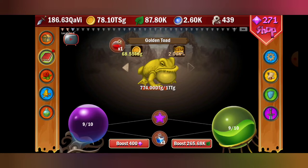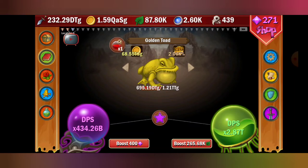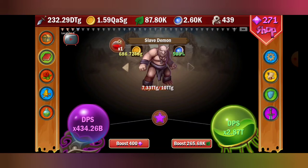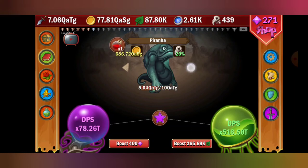Let me show you the power of this — I just got Tungus so this is my first time using it. I'm at 434 billion on the blue deck and my green one is at 2.87 trillion. As you can see, I'm barely hurting them right now, but as soon as I activate this they're going to start going down fast and we're going to start flying through stages.